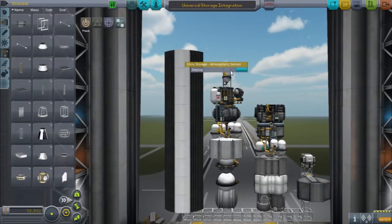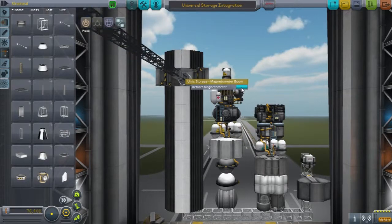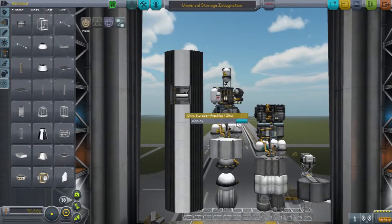It's also integrated with Dmagical Orbital Science, which provides a plethora of various science experiments such as an atmospheric sensor, a megameter, and a goo bay. These function like the regular experiments in the game. It also has a pressure sensor and a thermometer, again functioning like the ones in the game.